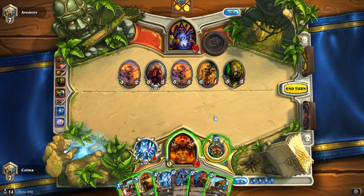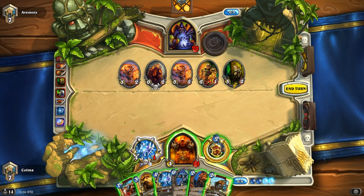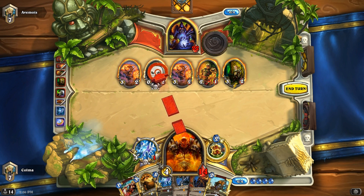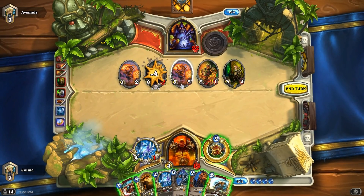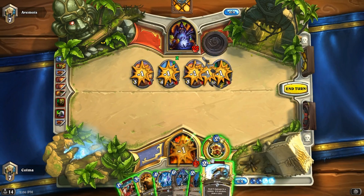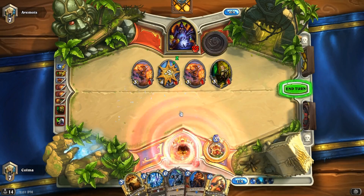What if I do that, then slam, whirlwind... Wait, he played the egg before I played Deathsbyte. So it'll take 1 damage, then slam, then whirlwind. I think this will actually work out now that I think about it. So we do Deathrattle, slam, and then whirlwind. Yeah, it's perfect actually.